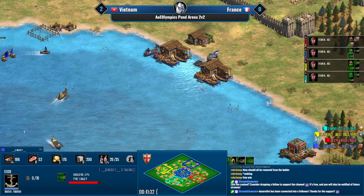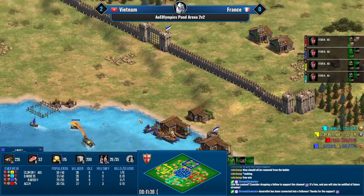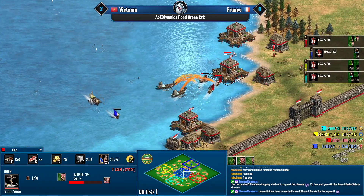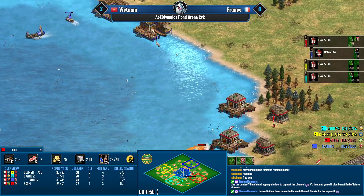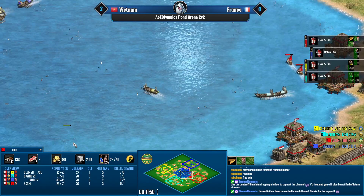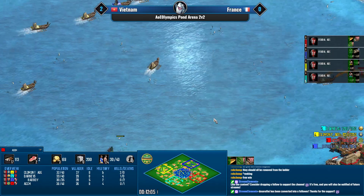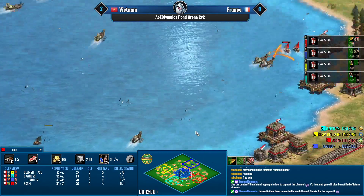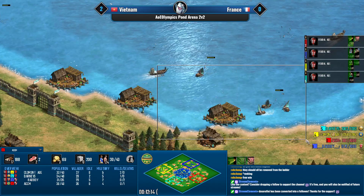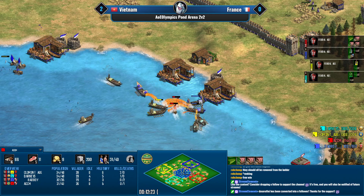Italians benefit a lot from going for fire ships. Bad Boy can delay opponents long enough for those galleys to kick in, and ACCM is just piling up galleys. With free fishing ships, it's fine short term — you lose a few fish, but if you can win the water back with ten galleys you just take down the opponent's fish anyway.